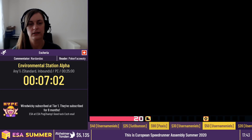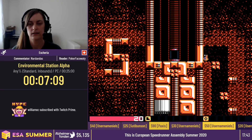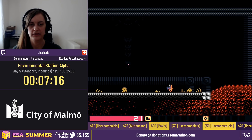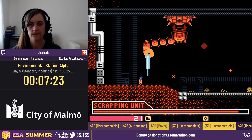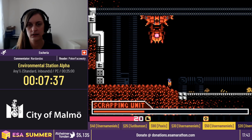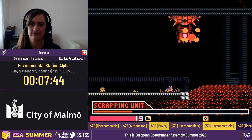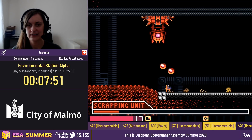Going up to our second boss fight, the scrapping unit. We have a nice quick kill that utilizes the dash damage Escheria talked about earlier. The enemy can move in a fast circle or a slow circle — he shoots all these little balls and he's coming up really slow, which isn't great. We got some damage in there. Ideally you want the head to come up a little faster, but we can't control it. I just try to do my best to recover whenever he's not cooperating.